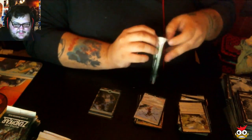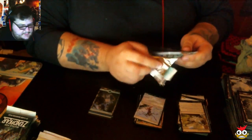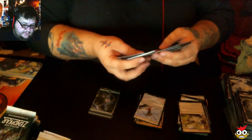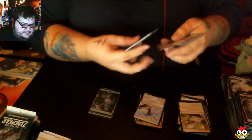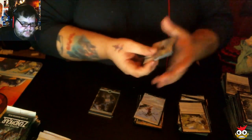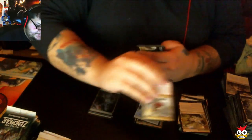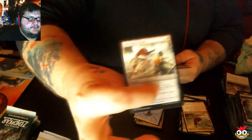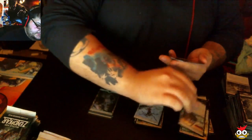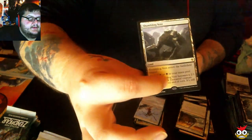In my next Let's Talk, you guys will find out what's happening — hopefully it'll be published soon. Our first uncommon: Resolute Blademaster. Processor Assault. Blighted Gorge. And we got another Tango Land — Shambling Vent. This box is actually pretty good. Also got another Foil Uncommon — Encircling Fissure.